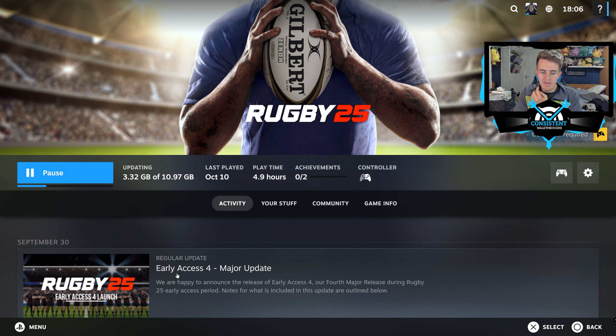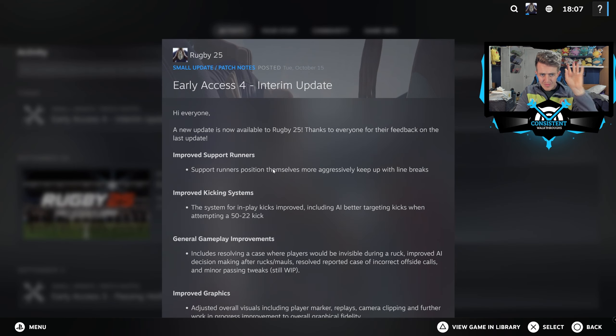Clicking here we have access to early access interim update patch notes. A new update is now available in Rugby 25 — thanks everyone for feedback on the last update. The first thing says they've improved support runners: support runner positions find themselves more aggressively to keep up with line breaks, which should be good. My main concern is the scrum half — he's always in the changing room when he should be at the breakdown. But that would be interesting.